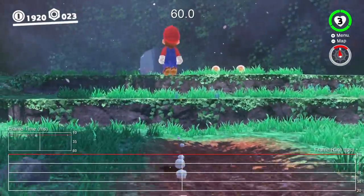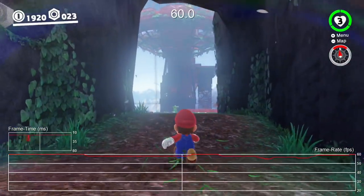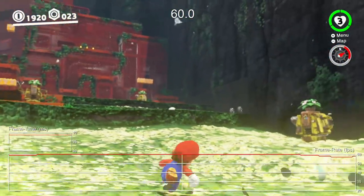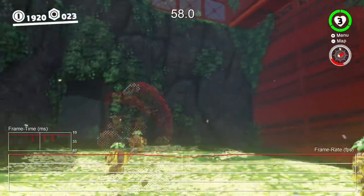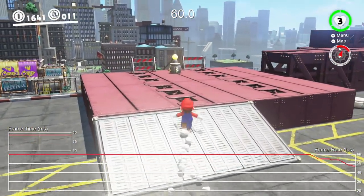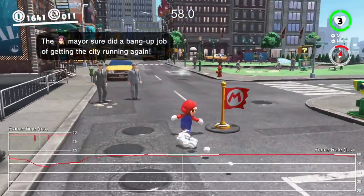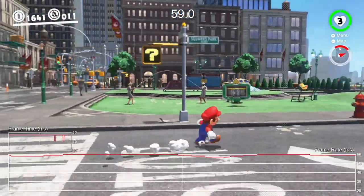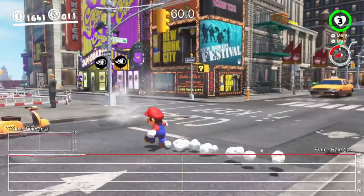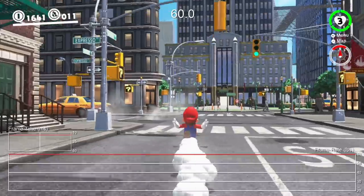But unfortunately it's not quite perfect. You will run across small pockets of slowdown in select circumstances. Just running through certain levels highlights minor dips that manifest basically as a small stutter. It happens most often in the busy environment of New Donk City — in fact, it still slows down in the same spot as it did back at E3, so clearly Nintendo has been struggling here throughout development. Despite this, these are ultimately the worst-case examples, and not something you're going to encounter on a regular basis. For all intents and purposes — 99% of the time — Mario runs like butter in both docked and portable mode.